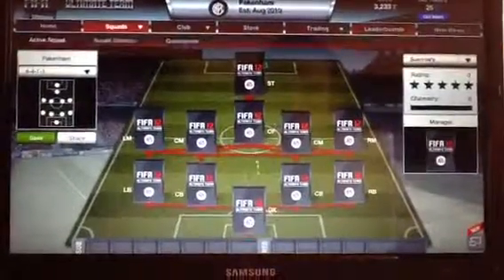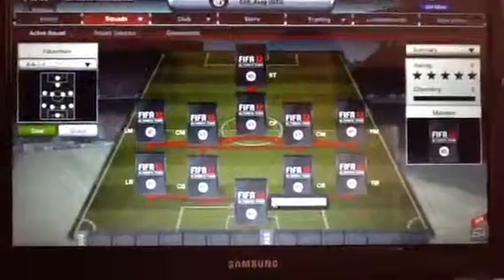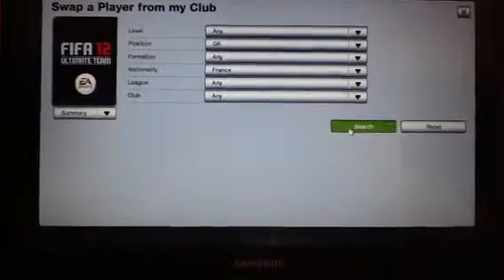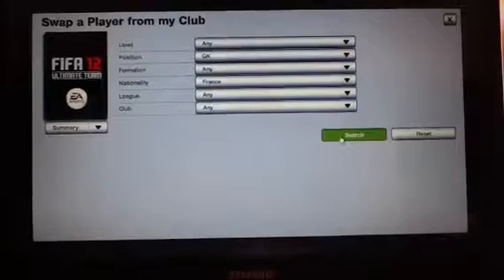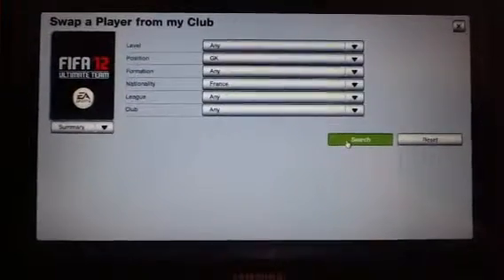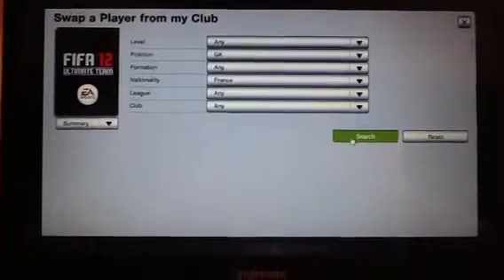Hello, GameboyHD here with another episode of my squad builders. This squad builder, as you can see, is a French squad builder. I won't have any gameplay because FIFA 12 has gone down due to FIFA 13 — they are sorting out all of them. It just won't work on my Xbox. But the web app loaded after about 45 minutes of trying. We are making a French squad.